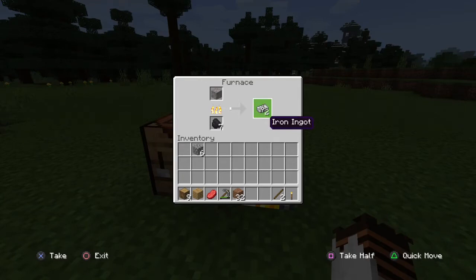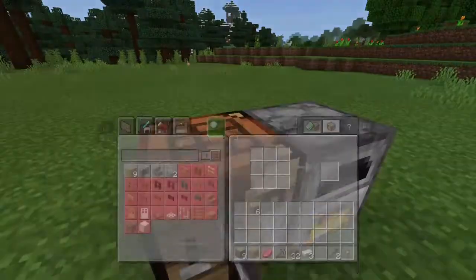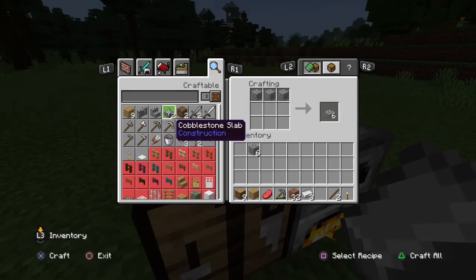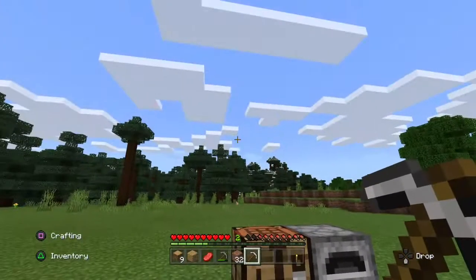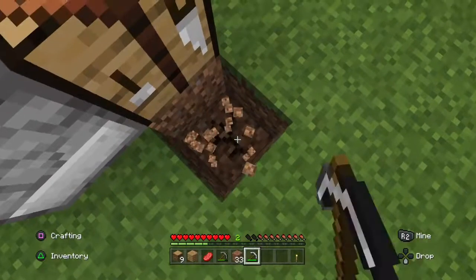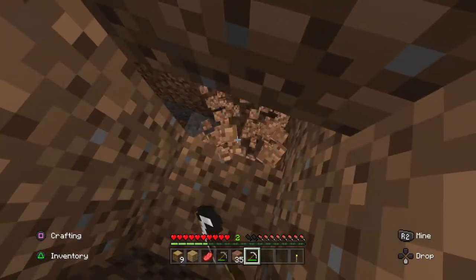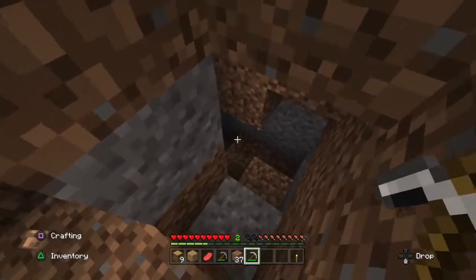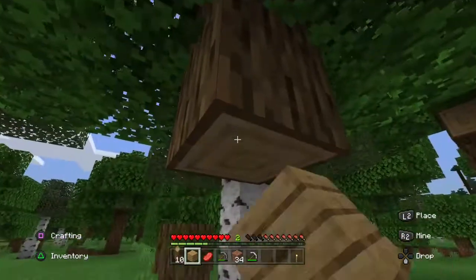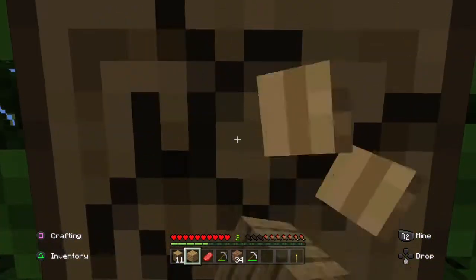As soon as you get the necessary materials, you should totally upgrade your tools because it's going to save you so much time. It's going to make mining, getting wood, and getting other stuff so much faster and way more efficient, and it's going to get you farther into the game. If possible, by the first day you can already have an iron pickaxe, and in some cases even an iron axe. Always try to upgrade your tools as soon as you get your raw materials — just throw away the old crappy ones and get your new stuff.